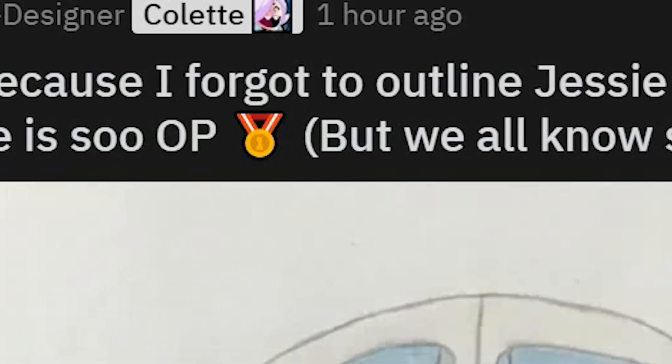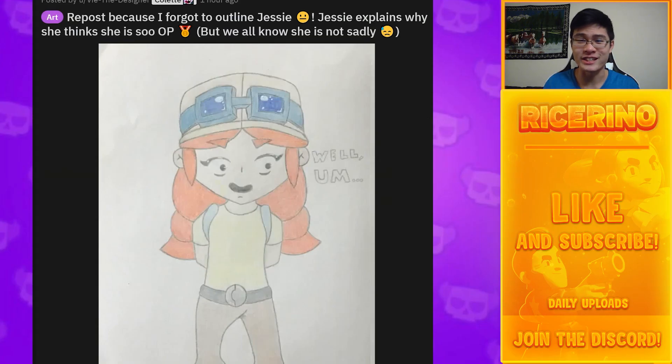This post says 'Repost because I forgot to outline Jessie.' The author says 'Jessie explains why she thinks she is so pink,' but we all know she is not, sadly. So the comment is just 'F in chat for Jessie.' Imagine if Jessie was broken — that would be no fun to play against at all.